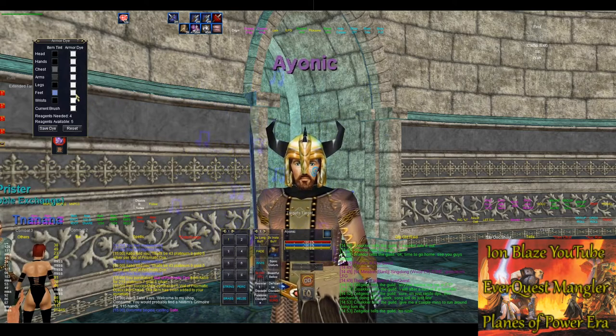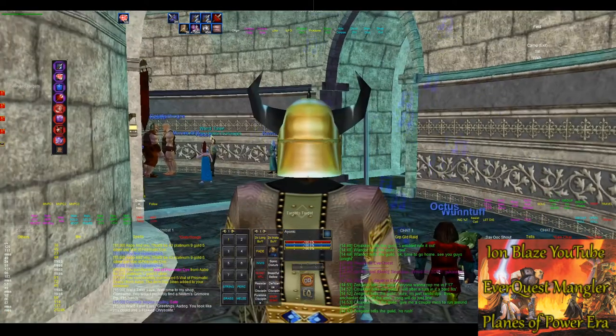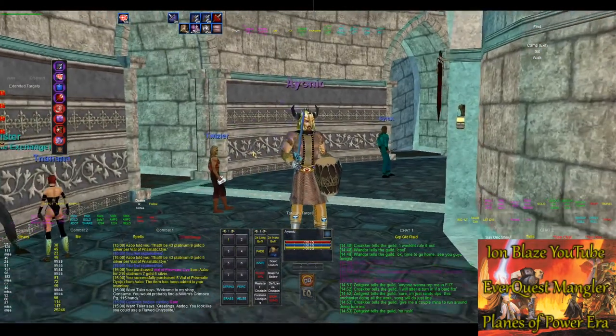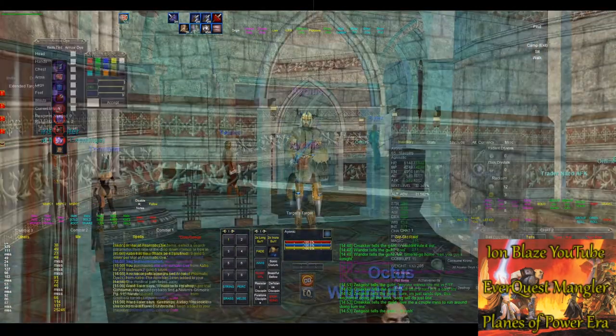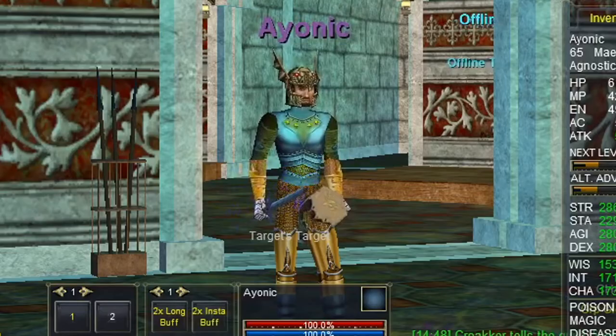One thing about these dyes is they don't work on Hero Forge armor, so your Hero Forge armor is stuck whatever color it looks like. Also, these dyes color the slot, not the armor itself, so any item you put in that armor slot will be the same exact color. If I put a different shoulder item on, it will still be that same white color I dyed it in this video.